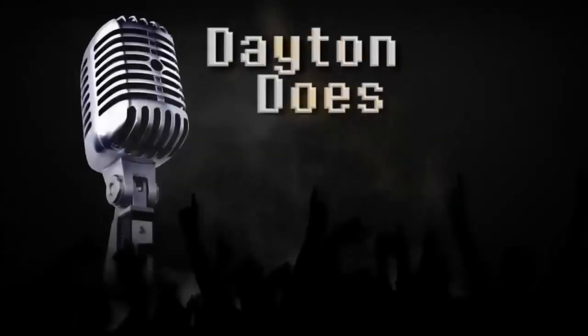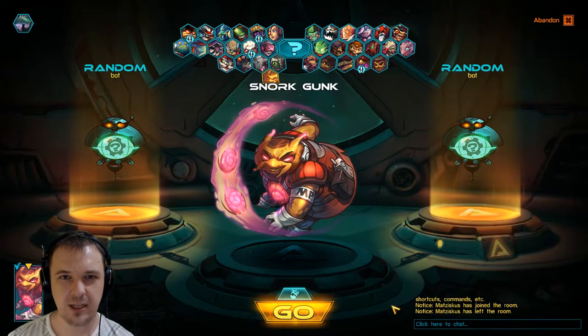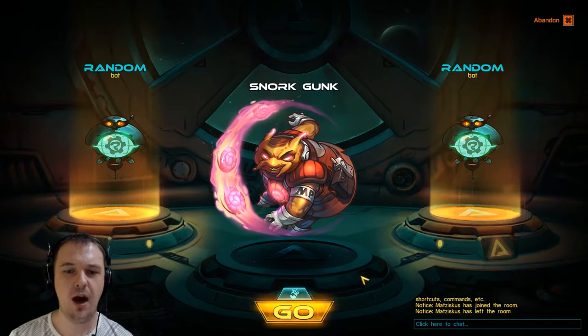Get dunked, kid! Hello, friends! My name is Brandon Dayton, and I'm your humble narrator. Today, we are looking at the new Awesomenauts character in the beta, Snork Gunk.